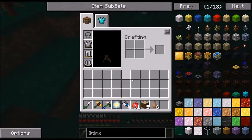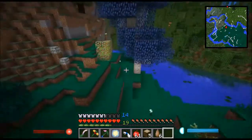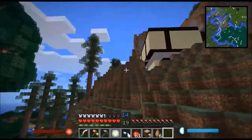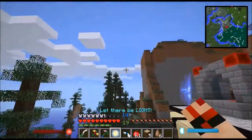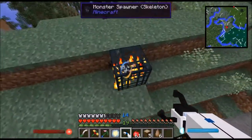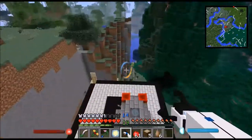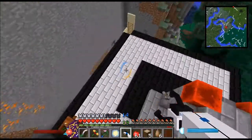I just went to the jungle and found a rubber tree, and I got some rubber saplings — I'm going to need those. Because last time, which was actually quite a while ago, we found this baby over here: a skeleton spawner. And I want to start using that, but we need some stuff for that first.